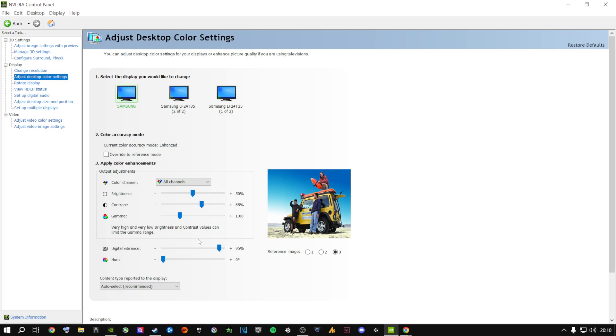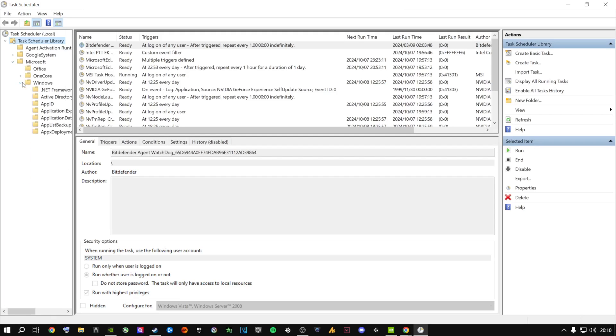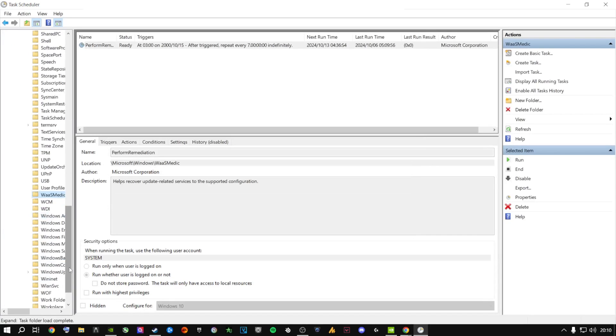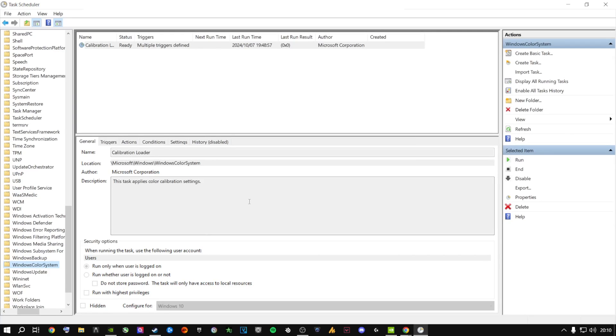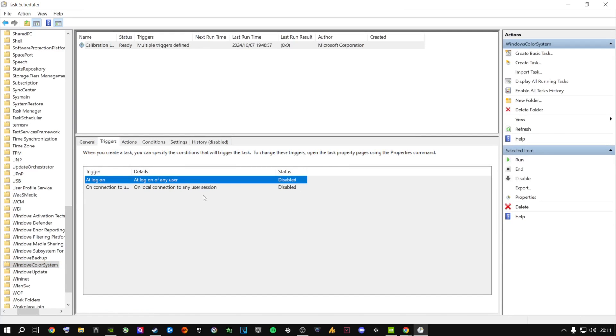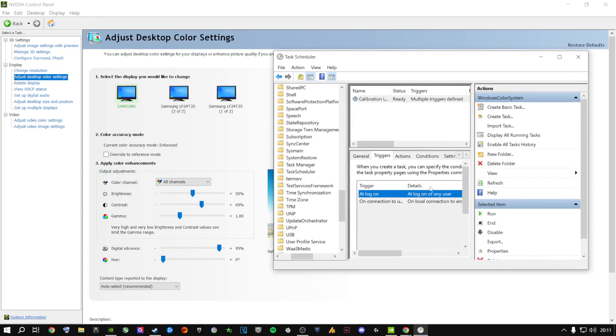There isn't an easy fix for this. A lot of people think you can just go to the search menu, open Task Scheduler, go into the logs for Windows, navigate to Microsoft > Windows, press W to filter, and find things like Windows Color System. You get triggers listed there and I disabled them, which normally would indicate that the settings won't change ever again. Unfortunately I disabled those two things and restarted my computer to test it — so you don't have to. I'll just show you the results and what you should actually be doing.